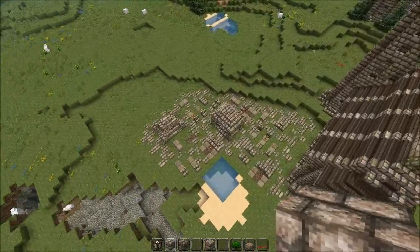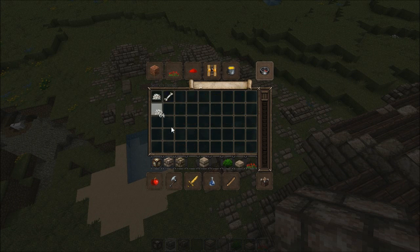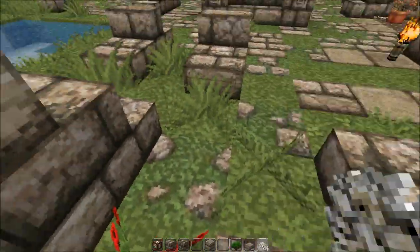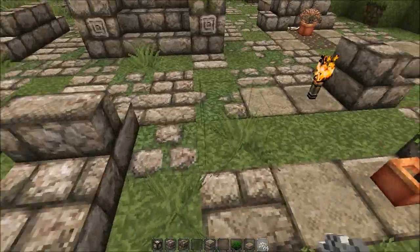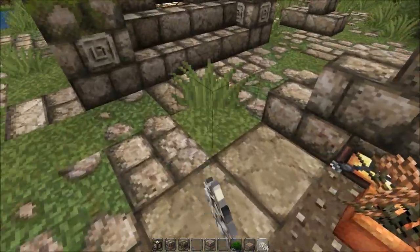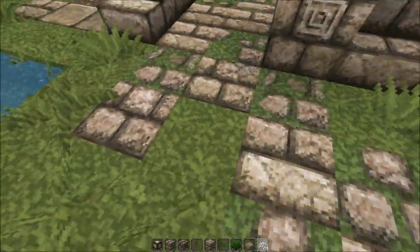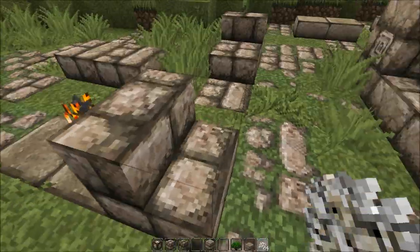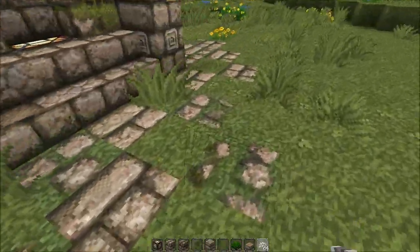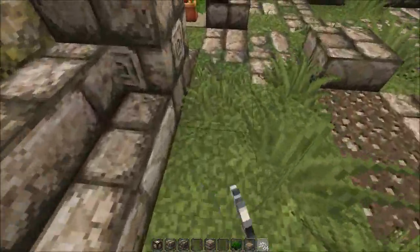I've been placing graves down — this looks really crazy. Let me use some bone meal. I don't want flowers there — just grass, no flowers. I don't want flowers even though they're pretty; I kind of want to avoid them so we don't get mixed up with a grave. No flowers, just grass. We need to place a tree down here as well.